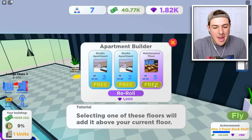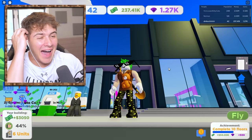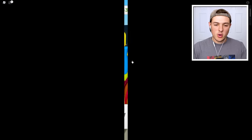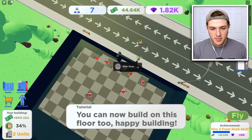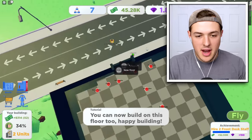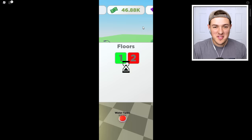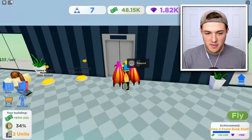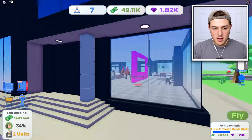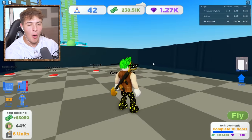The rival wants me to check out their hotel, but I'm focused on making a maintenance floor. They taunt me saying I only have two floors. I respond that I'm already on my second floor and they're just jealous. They say I look so tiny and minuscule all the way down. They also point out I'm not even a millionaire yet — and they claim to have a million dollars.